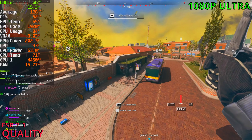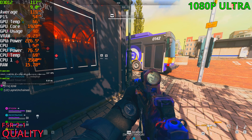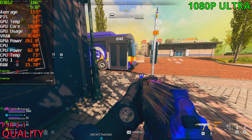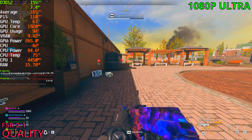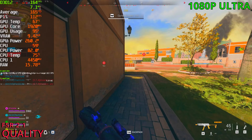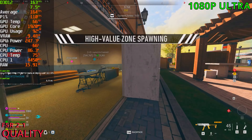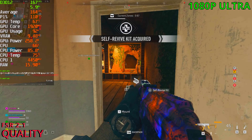Here we are with FSR at the quality preset — now it's catching up to almost 170 FPS. Overall quality of the game is mostly intact, a bit softer obviously, but if you want extra FPS at the ultra settings this is the way to do it. I think ideally for a 3080 I would avoid using FSR or DLSS and just lower the quality of the game to have more FPS that way.